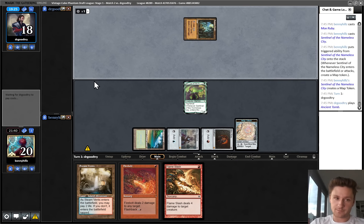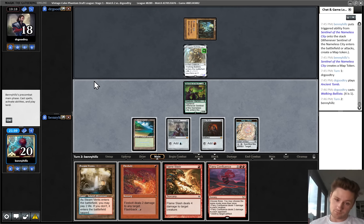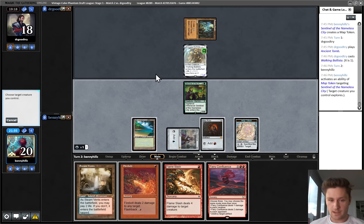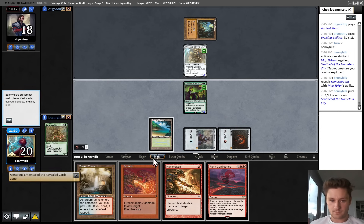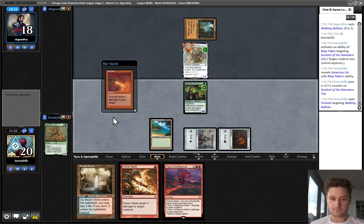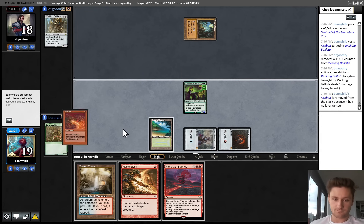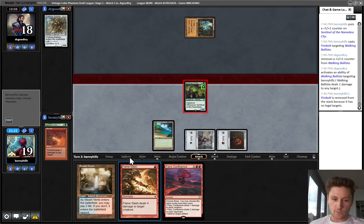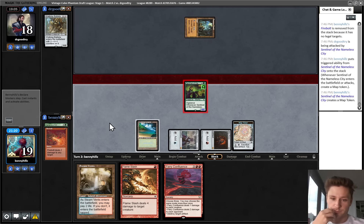Turn one Ancient Tomb into an artifact is bad. Okay, interesting draw - let's start with a map here. Graveyard the Generous Ent. I'm just gonna Firebolt this, I think - do not want to let them have Tinker available. I'm gonna hit for four. There's an argument to holding Flameslash too, or Flameslashing instead of Firebolting because Firebolt can go to the face. It's actually pretty close, but I think this is better. I'm gonna hit for four - tap Steam Vents and pass turn. Down to 14. We have six points of burn of course, and this Ancient Tomb will be a big problem for them.